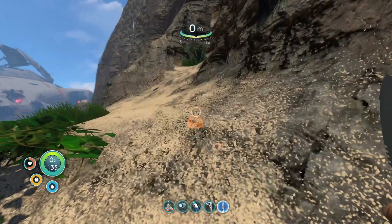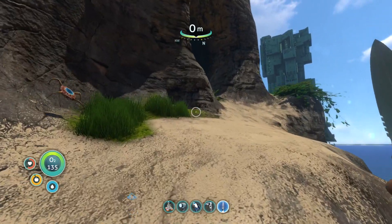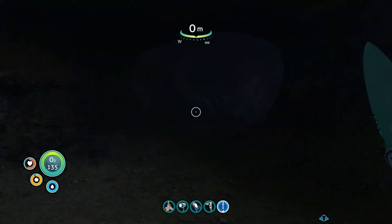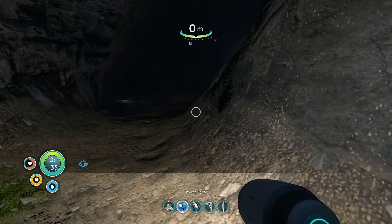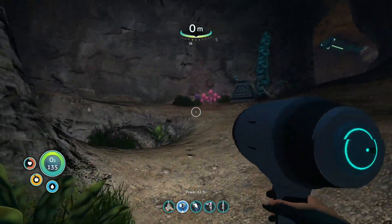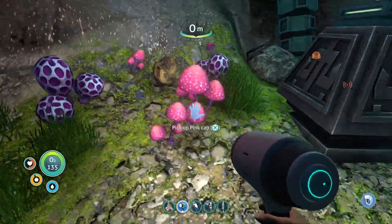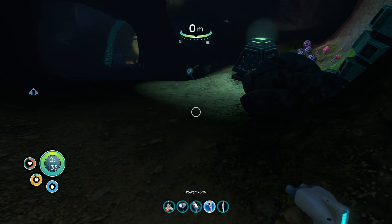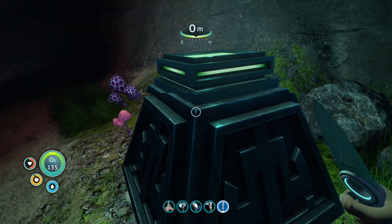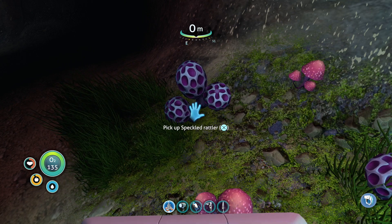This looks like a bit of a path. Stay away — those things aren't overtly aggressive, but if you get near them they will touch you up. That was quite a hit. Right, I did kill it but it's taken quite a chunk of health away. What do these speckled rattlers do?